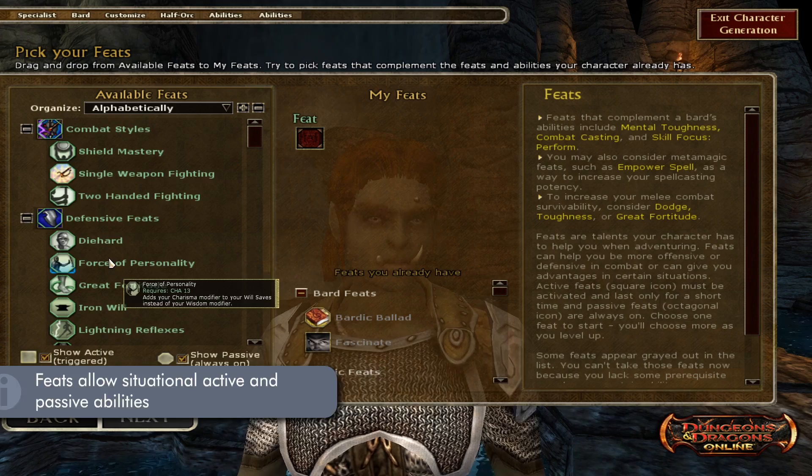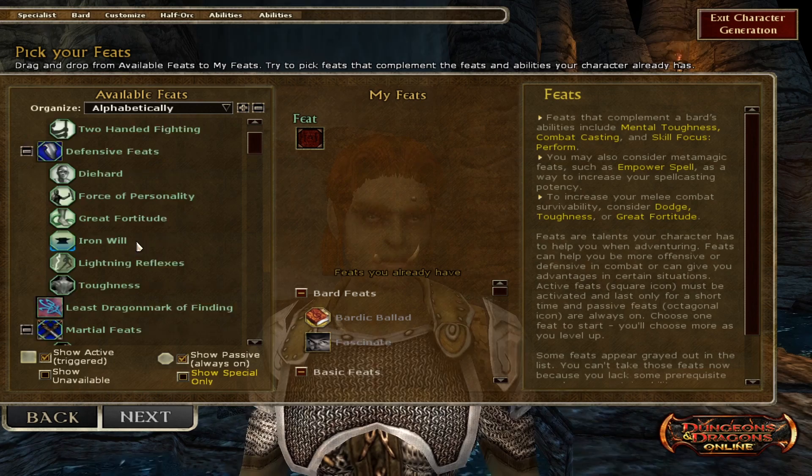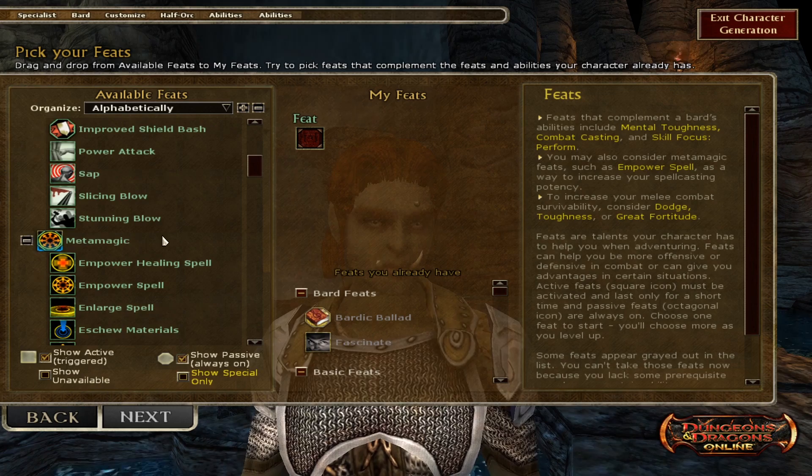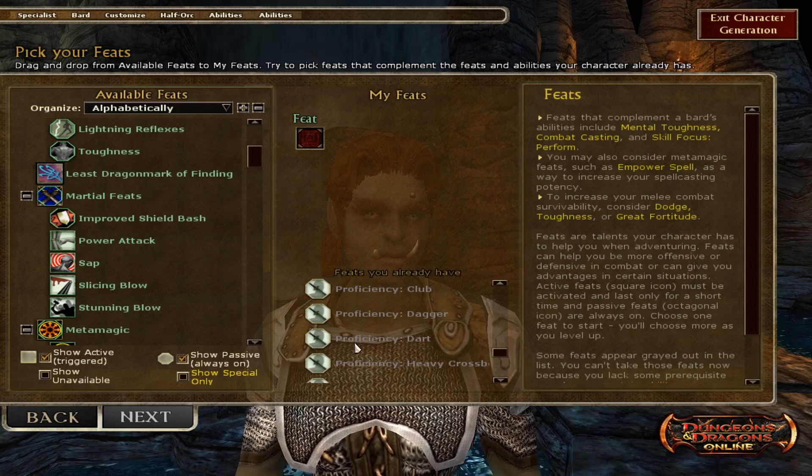Then after that, we have feats. I personally have two feats, but here you can choose from a various assortment of situational skills and abilities that differ depending on your race and class as to which ones are available. There are both active and passive feats — from having more defense against debuffs, to enlarging your AoE spells, to having a stun. There's a lot of them. This page also lists the feats you automatically receive from your chosen race and class.